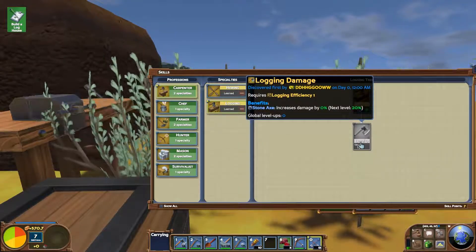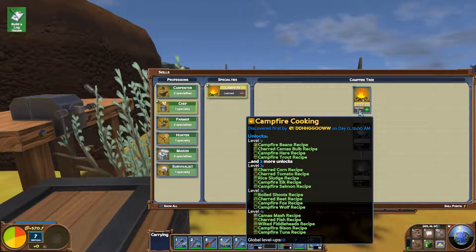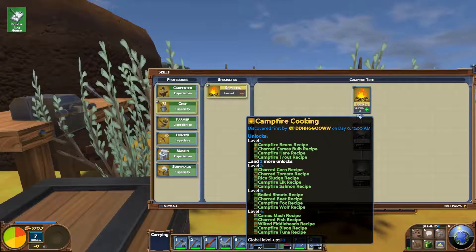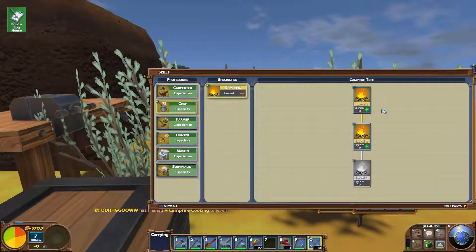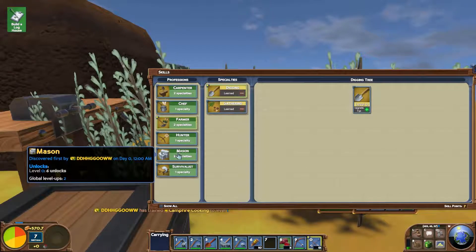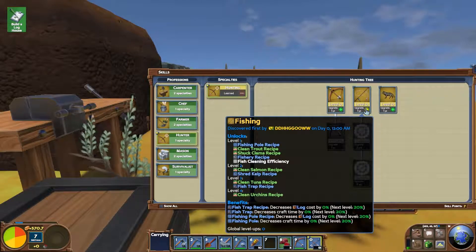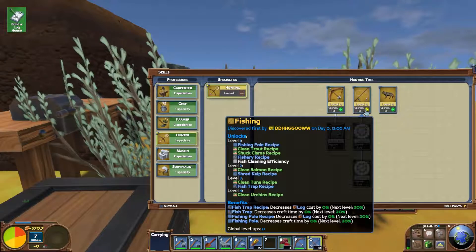We need some points in this to be able to cook meat. We've got bison, fox, wolf, elk, hare - level one. So we've got level one in that so he can cook us meat. What's this guy do for us? Wood and shovel - decrease calorie consumption. Hunter - bow damage. Fishing pole recipe, clean trout, shuck clams recipe, fishery recipe, fish cleaning efficiency - increase how close you can get to approach animals. Mason stone pickaxe - decreases calorie consumption.